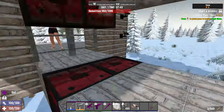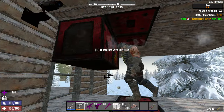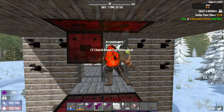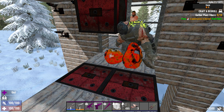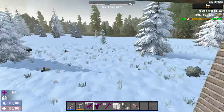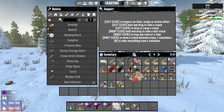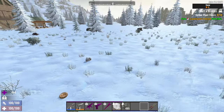It doesn't look like the dart traps trigger them. I could have set this up a bit better but I'm okay with it. The dart traps are safe - I can say that for sure. Alright, dart traps are 100% safe. I'm most curious about the SMG turrets because that's what Jawoodle specifically said not to use because it will trigger the demolishers.